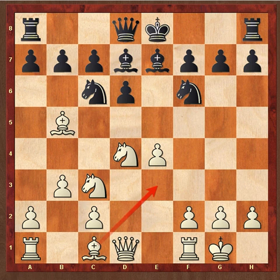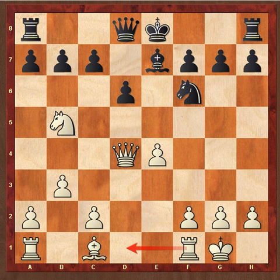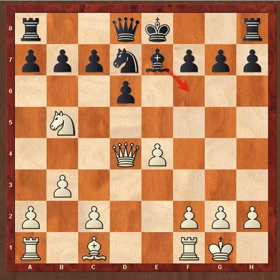So Tal plays the move b3 and he has this idea of putting his bishop on a3. Knight takes d4, Queen d4, Bishop takes b5, Knight takes b5. The strategy of being cramped as black and just trading off a set of minor pieces. Black still lacks space, but at least it's a little easier for him to maneuver now. Knight d7, and now Bishop a3.